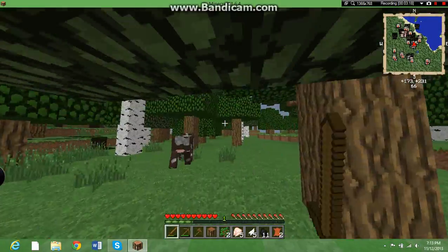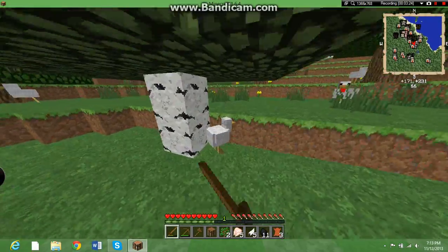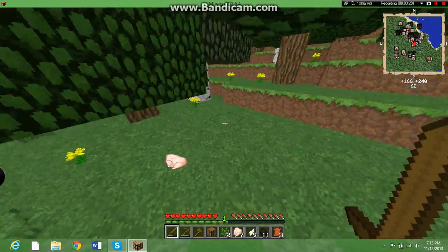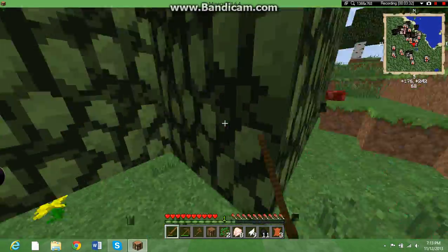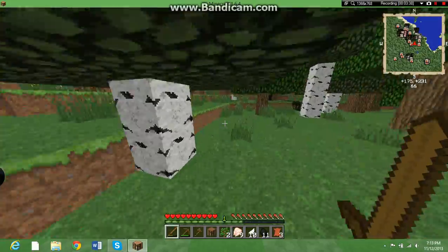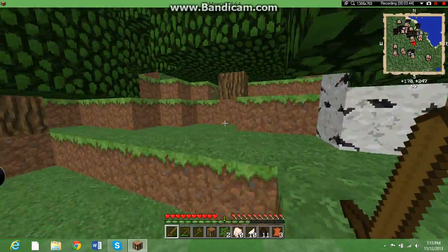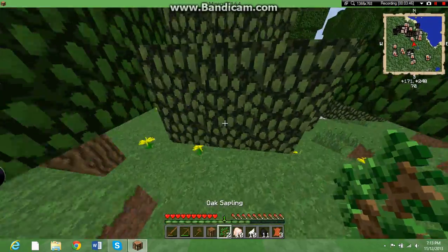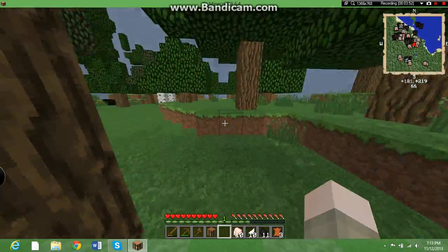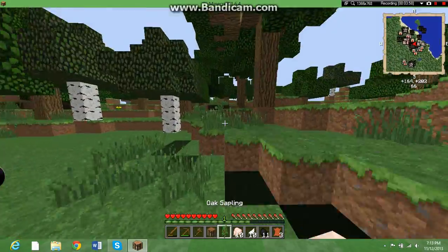Are you like a Herobrine cow or something? Just kill everything — we're going to need it. Let's go get some stone. Let's go for a cave first. Sapling, sapling, sapling. We've got to build near this area at least, so we'll have some trees to cut down whenever we need them.